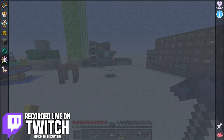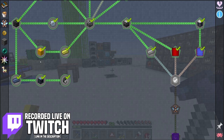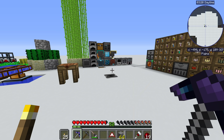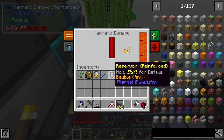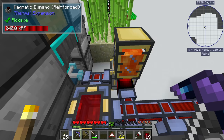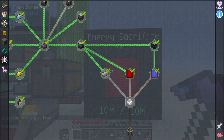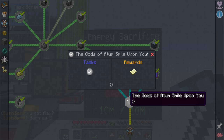In the last stream we were working on trying to get to the end of chapter three and we're pretty much there. We did the 48 steel quest, we did the thousand buckets of water quest, we upgraded our power. We now have a slightly upgraded magmatic dynamo producing approximately 240 redstone flux per tick. Between streams the energy sacrifice quest has been completed - we've handed in 10 million redstone flux, so now we have access to the gods of a tomb smile upon you, which is a smiley face quest.